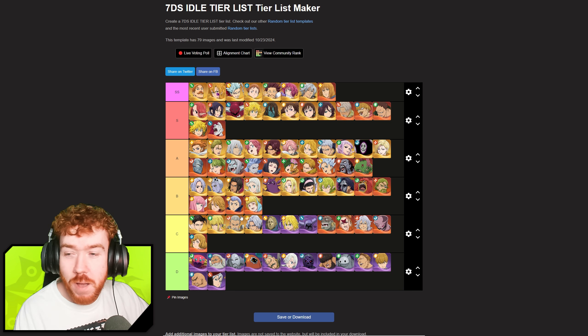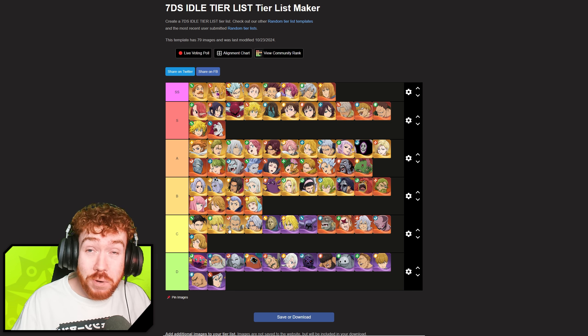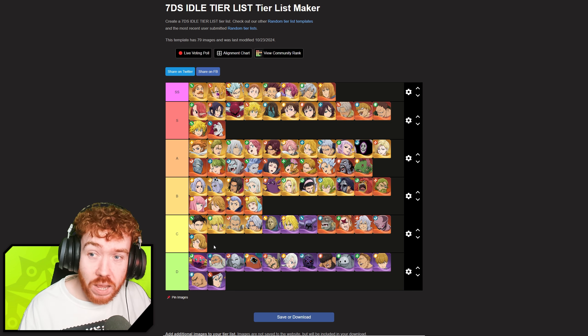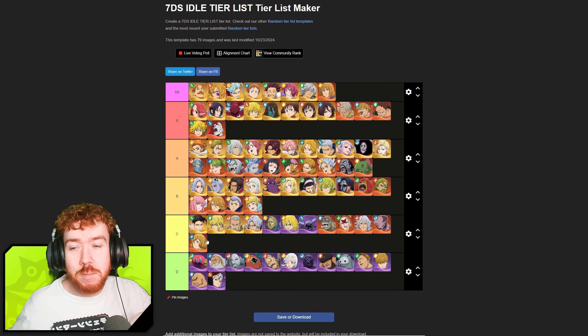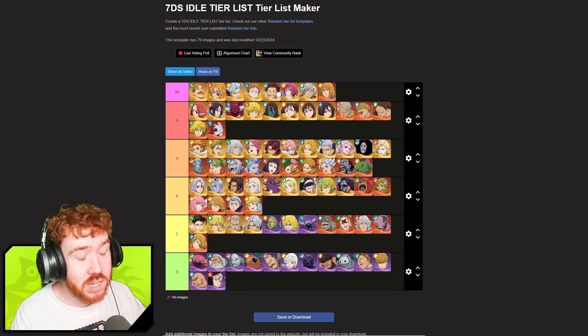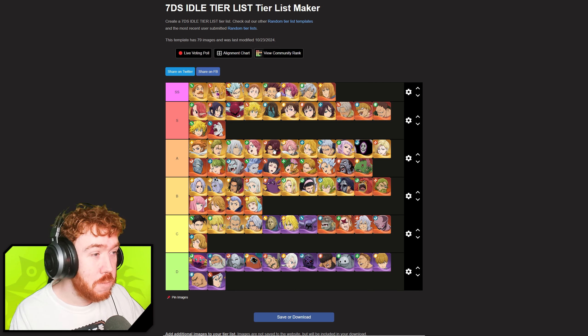Dreyfus gets a big buff up to A tier. He had no real use in the game before, but with Tower Trials hard mode I've gotten a lot of use out of him. His debuff skill fires a massive Milky Way laser beam towards the back line, hitting a lot of characters and lowering their critical resistance — follow that up with a big Derriere ultimate and you get a huge crit. I actually really like Dreyfus, so we're moving him up.